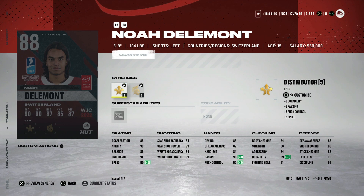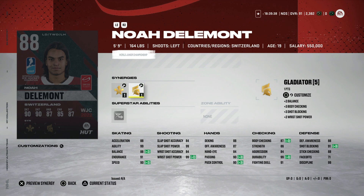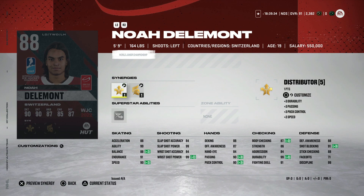Delmont from Switzerland — an 88 overall five-foot-nine defenseman with distributor and gladiator. Again, five foot nine on defense is just not usable — you're going to get mowed over and won't be able to get the puck back. While his stats are very nice, it's just not worth the investment. You're going to have to pay at least 40k and there are better options.